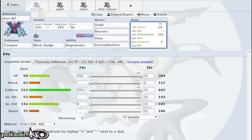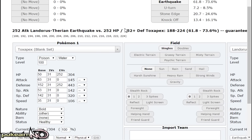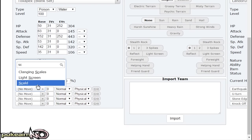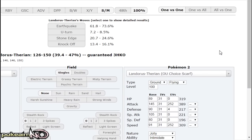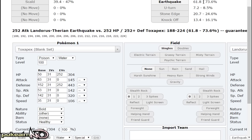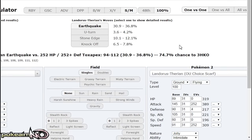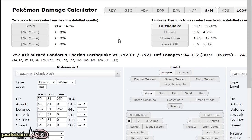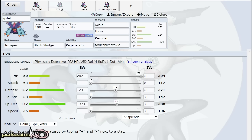Just to show you how well physically defensive Toxapex tanks attacks: scarf Landorus does 61 to 73% with Earthquake, while your Scald is doing roughly 39 to 47%. After Landorus is burned, its Earthquake is doing 30 to 39%. The max damage Landorus can do with Earthquake at end of turn is roughly 66% after you recover your Black Sludge, and the max damage on the second Earthquake is 36% — so together that's 102%. Most of the time you're actually living an Earthquake, and if you Scald-burn it plus survive another Earthquake after Black Sludge recovery, that just shows how bulky physically defensive Toxapex is.